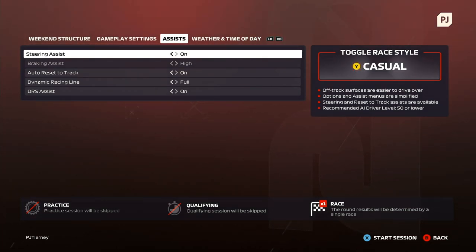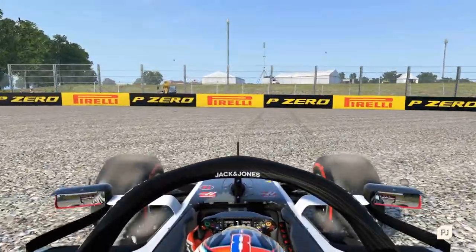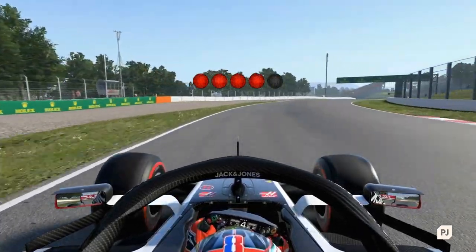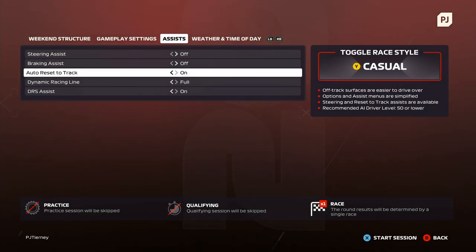When you switch to Casual race style, a number of assists are turned on by default to make the car easier to control. On top of this, off-track surfaces are easier to drive over, ensuring you won't lose control. Finally, if you go too far off-track the game will reset you to the road, give you a countdown, and get you going again in no time. As you gain more experience, you can turn off various assists once you no longer need them, and eventually switch to the standard race style for the full experience.